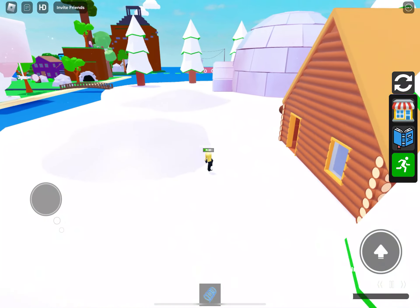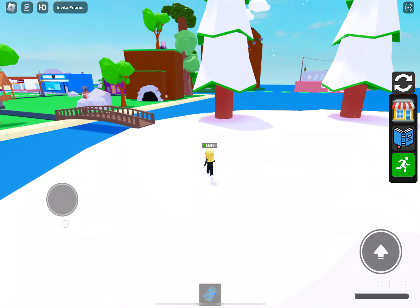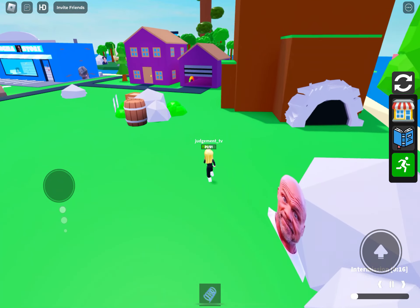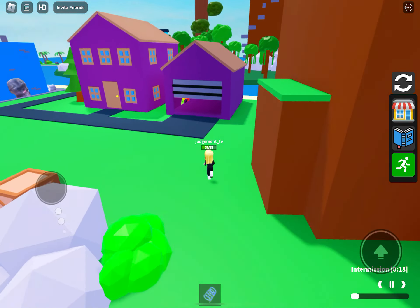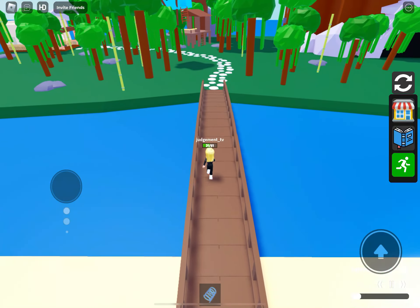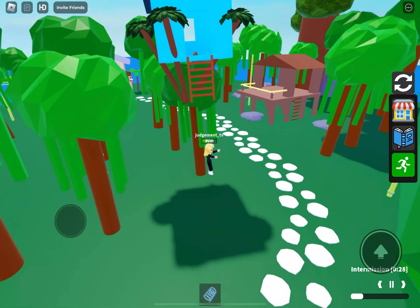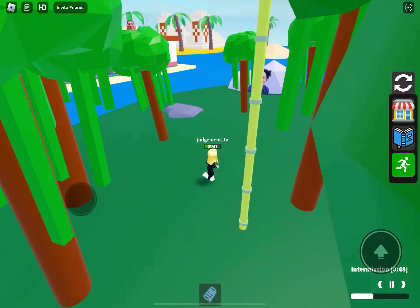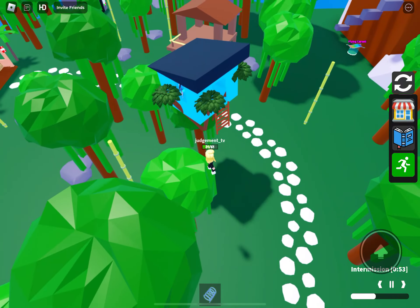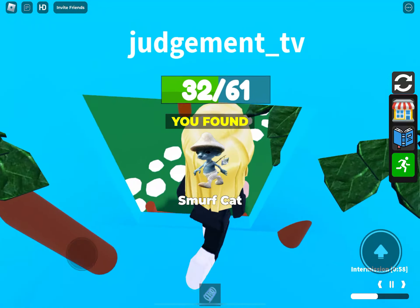There is another code door on Desert as well - I will show you these when we get to the door, the codes will be there for you. They are super simple codes. The more I play these games the more I see the codes repeating, like 2323 or 6969 - the same codes over and over. Into Jungle now, and these maps just feel super similar the more you play - but it makes it easier because I know where to look.